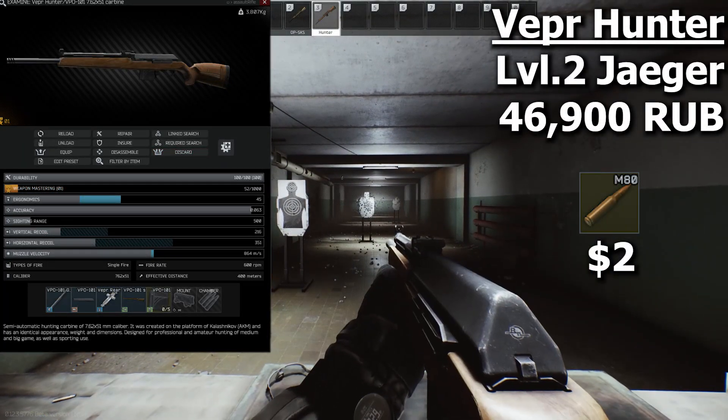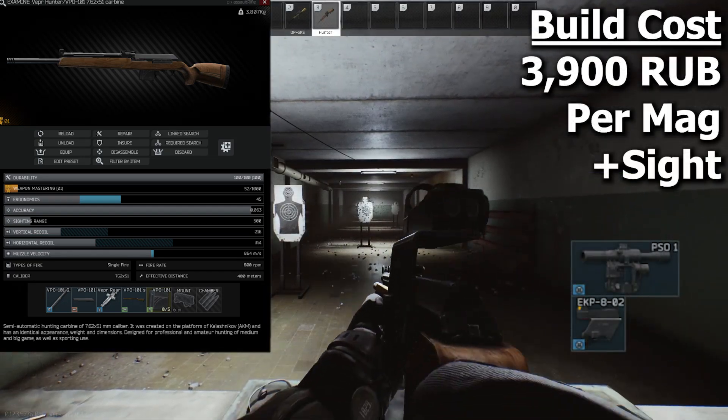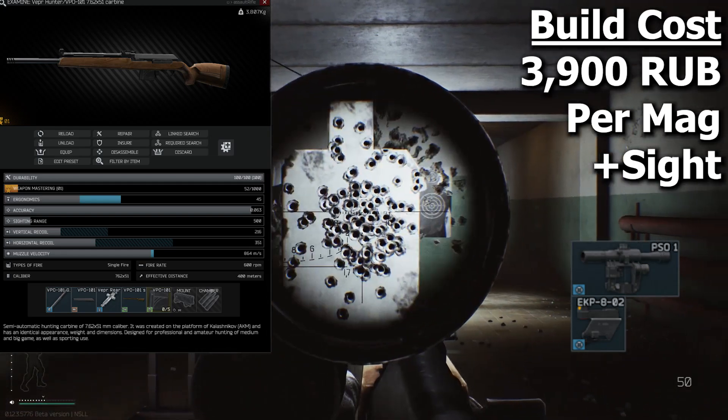The Vepr Hunter is one of the scariest rifles to go against. With it being semi-automatic and with some very heavy hitting rounds that can one shot a chest, it is a very viable option for new players to use. The only thing you really have to do is put a sight on it and give it 10 round mags.